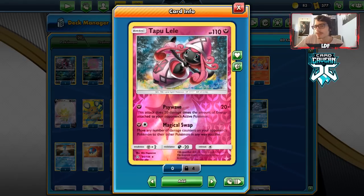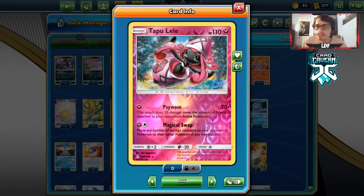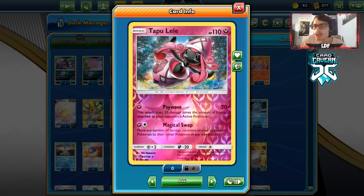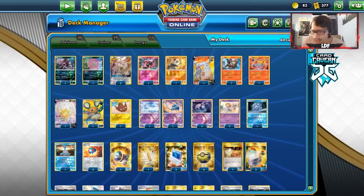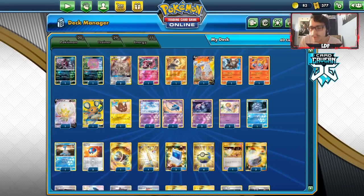For the ADP matchup, we just have a Tapu Lele Fairy. Since ADP is only a one-of, you only see it once in play, so you can just Psywave knock it out. That's why we run Tapu Lele. For the Pikachu matchup, the Toxtricity matchup, and the Boltund matchup — what attackers do we have against those?